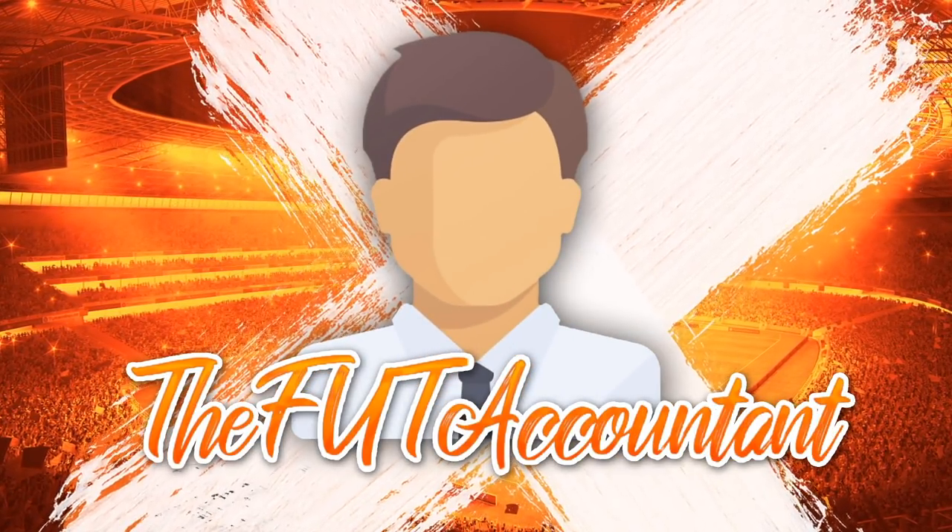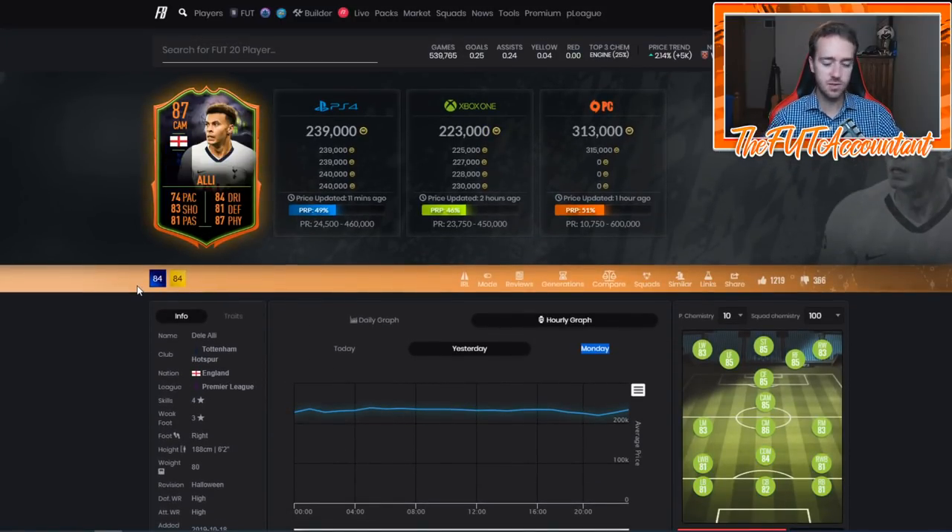I want to talk you through this method on Footbin — this is going to be huge for knowing what cards to trade with, which ones are best to flip, and learning their prices as they fluctuate. The Scream Dele Alli is a center mid in the Premier League; he can play center attack in mid but he's a perfect box-to-box center mid with good statistics, and he links to a lot of people because he's English and from Tottenham.